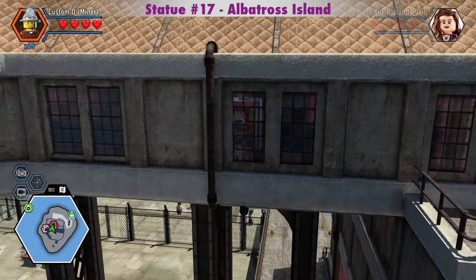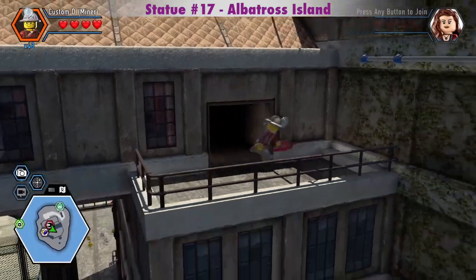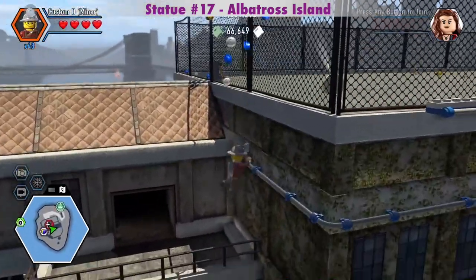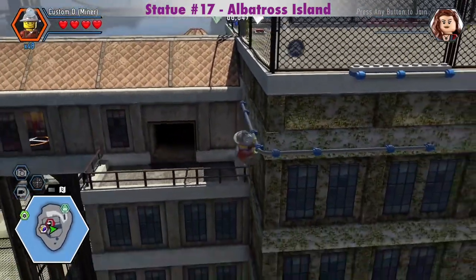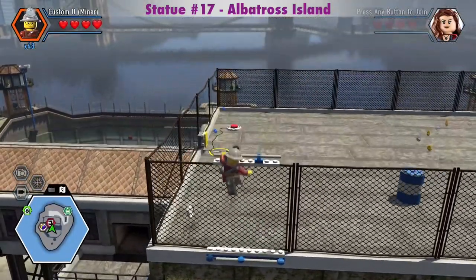Switch to the miner to buy some dynamite, then grab it. I got some blue studs by jumping an extra time. Right there is the free run that you can unlock if you want.